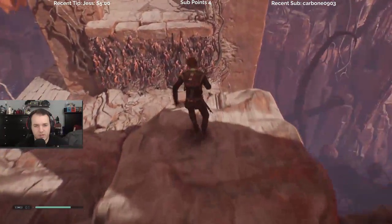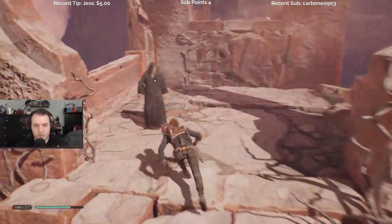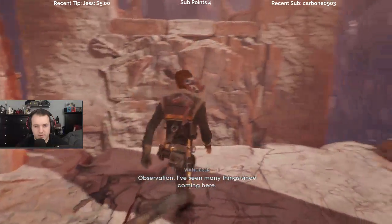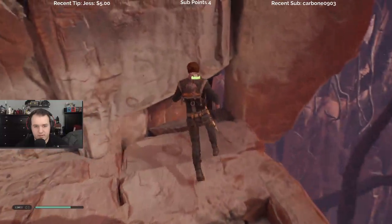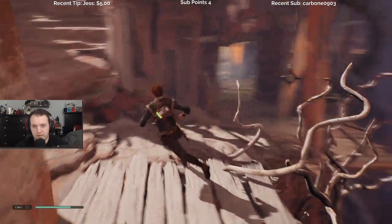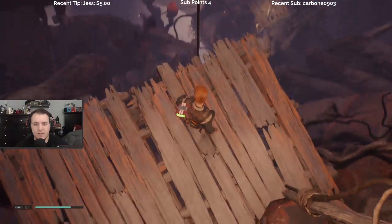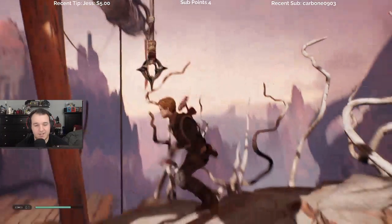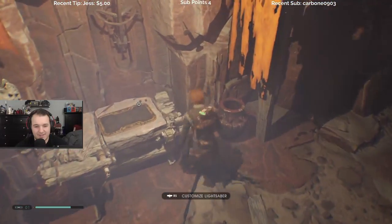I think we might actually be stuck here because we can't double jump just yet. How do you know so much about the Night Sister? Observation — I've seen many things since coming here. Yeah, I think we are stuck unless there's different pathways we can take. I guess you can only climb up that thing.